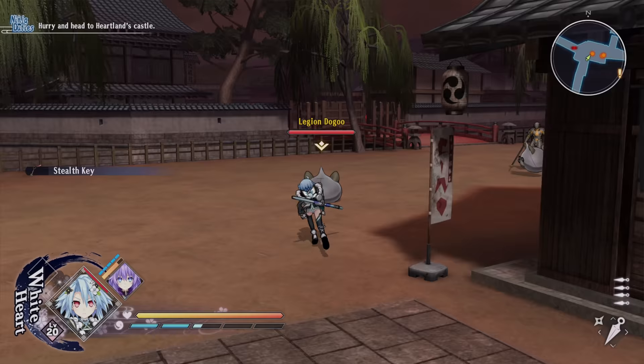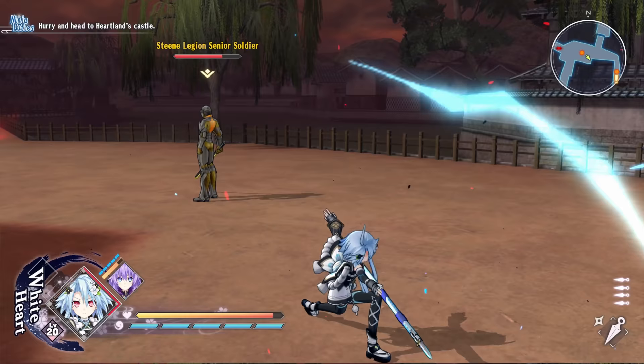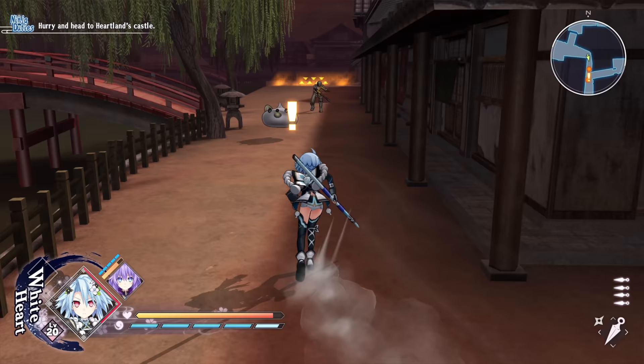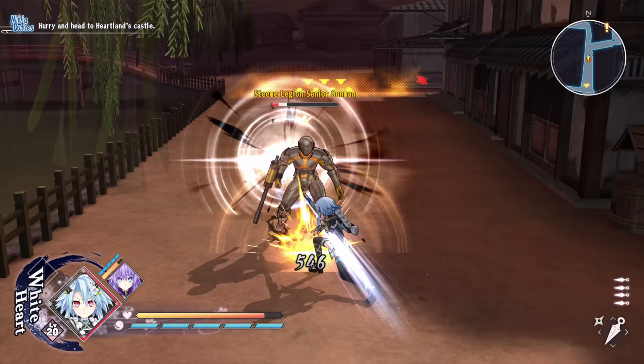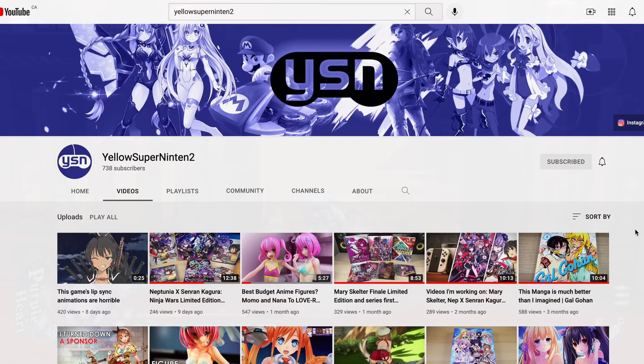So that's Neptunia Senran Kagura Ninja Wars for the PS4. Overall, I liked playing the game — the core gameplay is quite good and it's nice that it runs smoothly without any weird bugs or performance issues. I just wish they didn't go so tame with the fan service stuff, as it's a large part of the Senran Kagura experience, and there are a lot of things they could have done even within Sony's restrictions. If they also had a few more playable characters, I think that would have elevated the game from being decently fun to being really quite good.